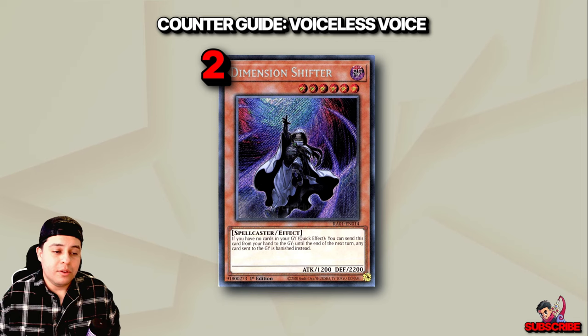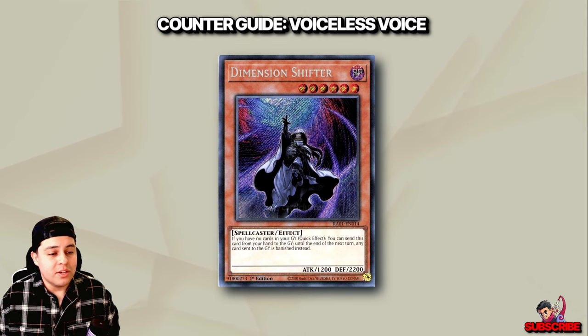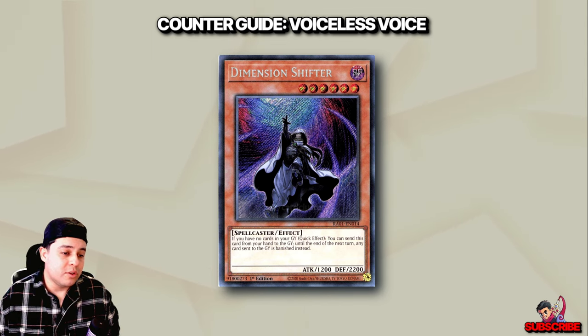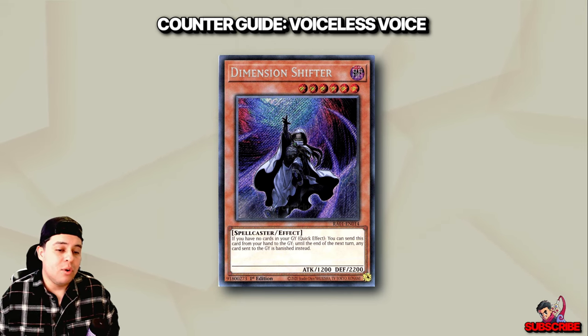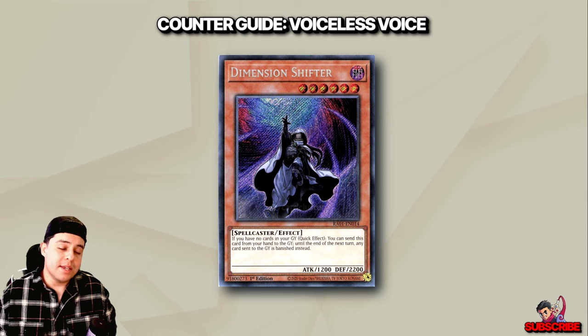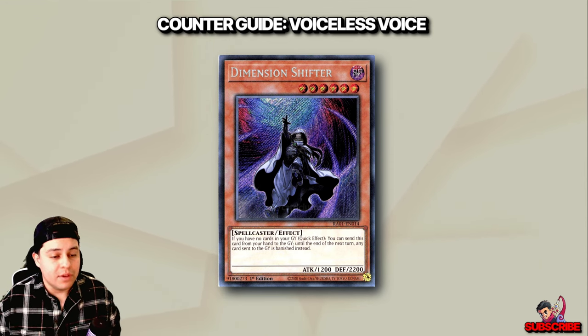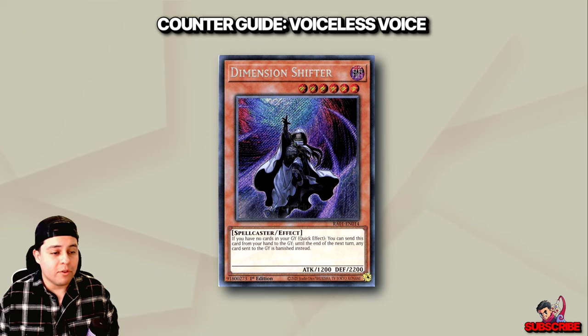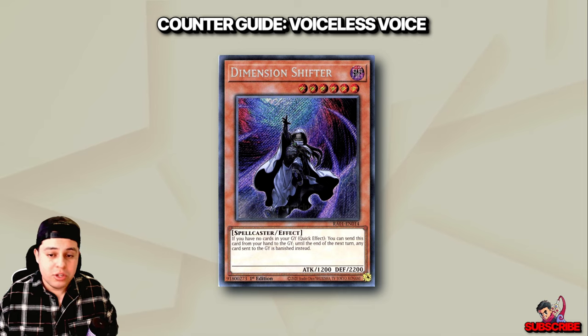At number two, we have Dimensional Shifter. This card emerges as a potent counter not only to the Voiceless deck but numerous other meta strategies. By banishing all cards going to both players' graveyards for the turn, Dimensional Shifter effectively neutralizes the Voiceless deck's ability to utilize graveyard resources. Say goodbye to Lowe, say goodbye to Skull Guardian, say goodbye to Sephira — they will not come back from a Dimensional Shifter. This thing will literally just GG.